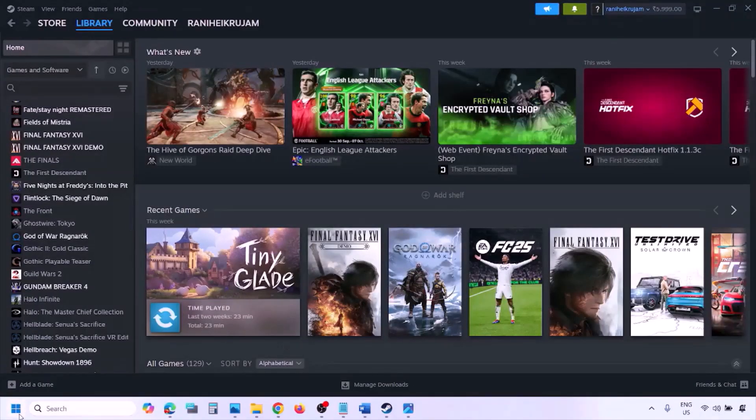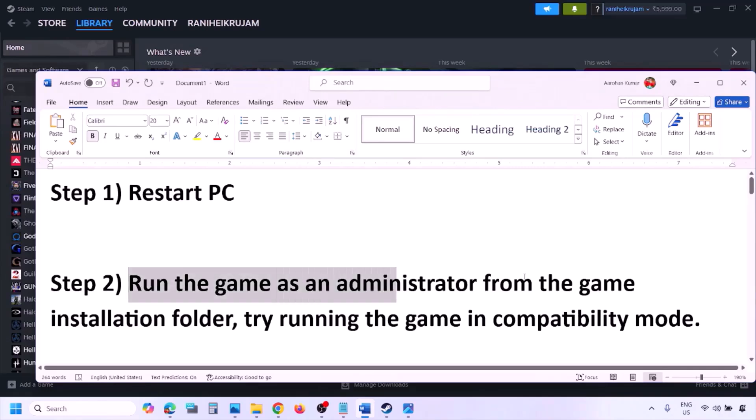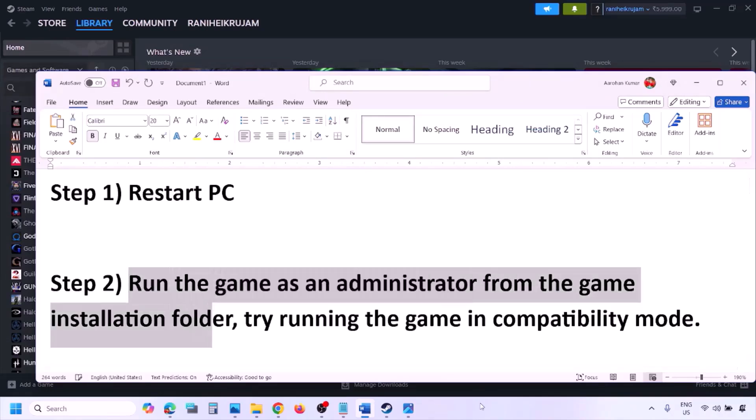The next step is to simply restart your computer — just restart once, do not ignore this step. Then check. If still not working, the next step is to run the game as an administrator from the game installation folder.